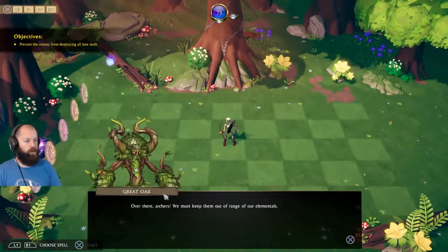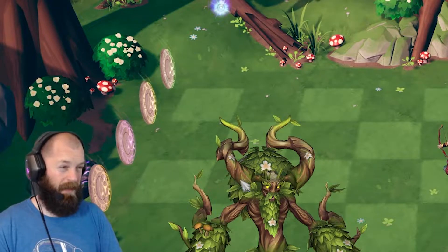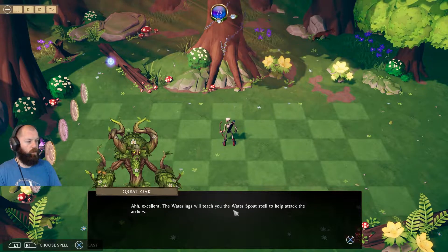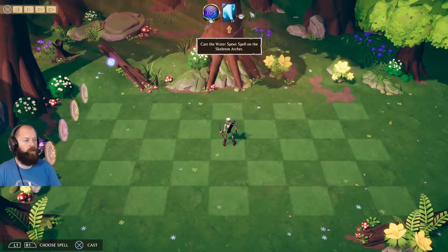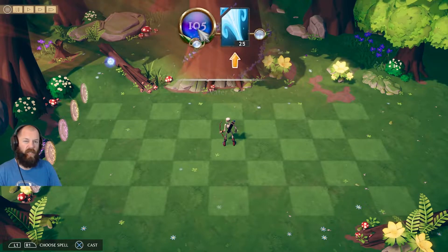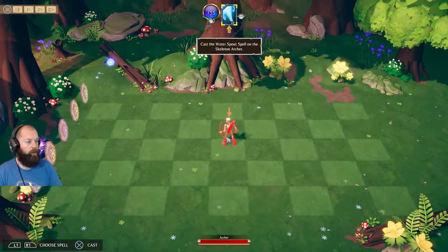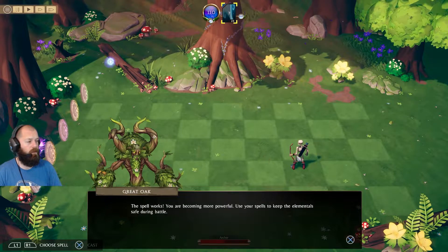So this is our friend the Great Oak — we're looking to protect him. Archers are approaching; we must keep them out of range of our elementals. The waterlings will teach you the Water Spout spell to help attack the archers. On the top you have the amount of mana you have to spend — the 105 number there that regenerates over time. We're going to do the Water Spout spell and just pound him with that. That spell actually knocks the unit back a little bit.